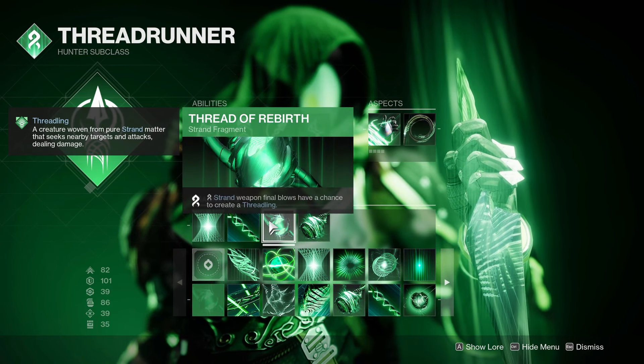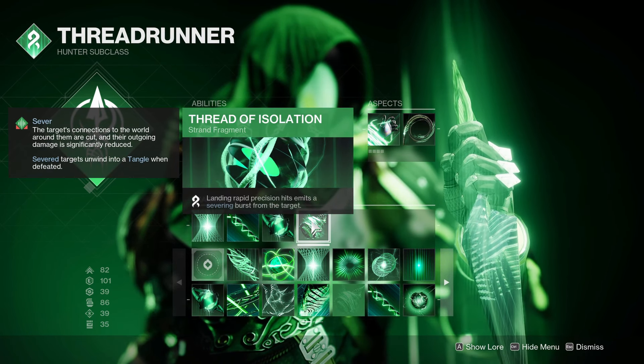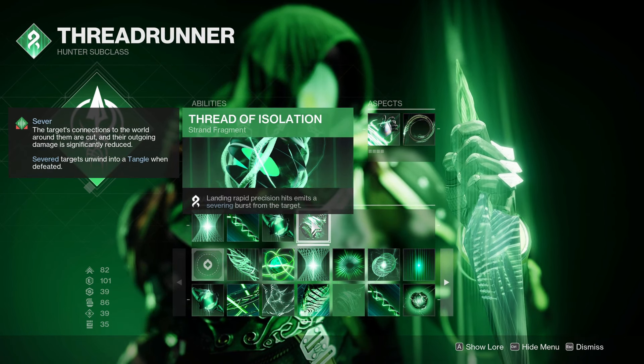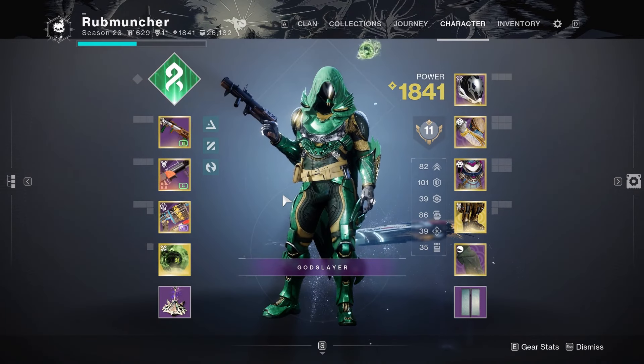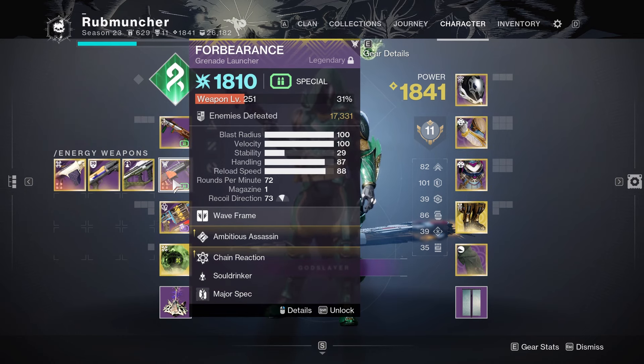Thread of Rebirth — Strand Weapon Final Blows have a chance to create Threadlings — and then Thread of Isolation, where landing Rapid Precision hits emits a severing burst from the target. As for the weapons, I wanted to run the newly acquired Iron Banner Weapon, Tusk of the Boar, that gives me Strand Envious Assassin and Chain Reaction. On top of that is the fan favorite Forbearance from the Vow of the Disciple Raid. This thing has Ambitious Assassin and Chain Reaction, and also packs a huge punch.